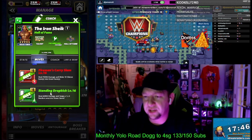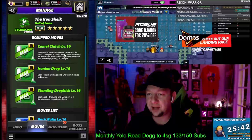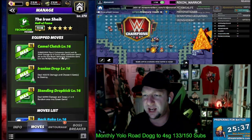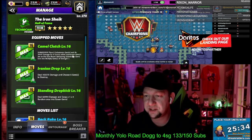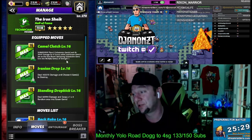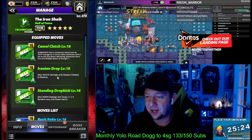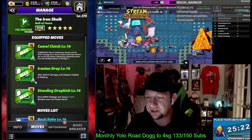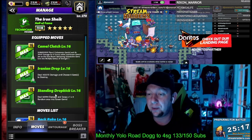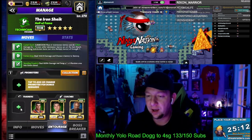We're going five-star move set, triple greens. We got the Camel Clutch Submission: 10 charge, play six sub gems to do 29,000 damage for eight turns — remaining sub gems turn into multiply gems of strength seven, and that gear is gonna mega-boost that through the roof. We got the Iranian Drop: deal 143,000 damage, choose six gems to destroy — also 10 charge. And the Standing Drop Kick: six charge, deal 66,000 damage, swap a one-by-four random area into green gems.